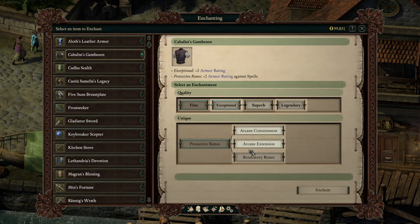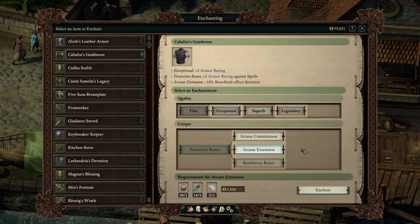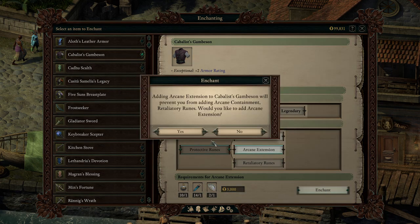Cabalus Gambison — I do think Arcane Containment and Arcane Extension are both really good. Retaliatory Runes is probably the worst upgrade out of these, because Arcane Containment and Arcane Extension are both guaranteed effects, whereas Retaliatory Runes is only a 10% chance of activating. I'm going to go with Arcane Extension for the increased duration.